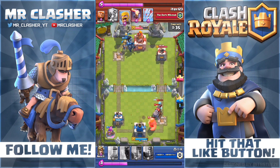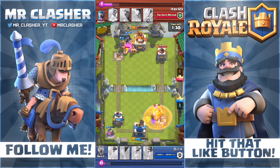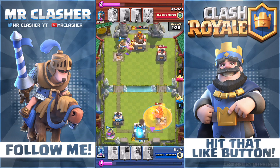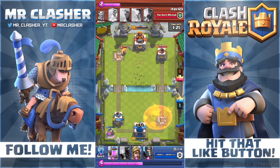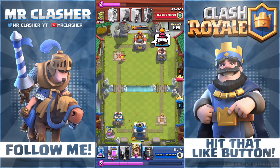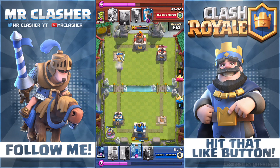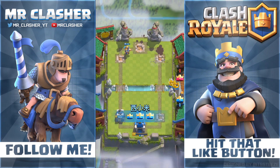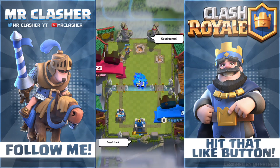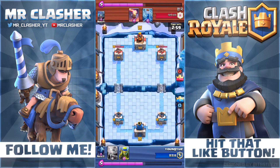Now for some difficult parts about the Sparky: she is very easy to counter and you can lose your elixir advantage from it. Troops like Zap, the Valk, Guards, Dark Prince, Goblins, Skeletons, Mini P.E.K.K.A., Barbs, Fire Spears, and Ice Spear can all stop the Sparky and give your opponent a huge elixir advantage. If you're on offense, you're going to lose a lot of elixir — high cost for potentially no gain. Also, she doesn't defend against air, so air troops can easily destroy her.